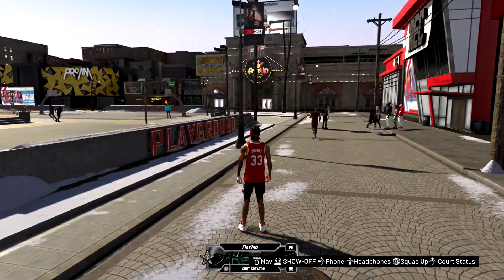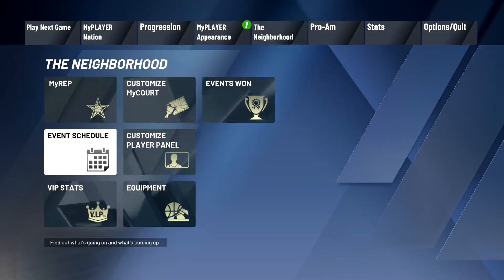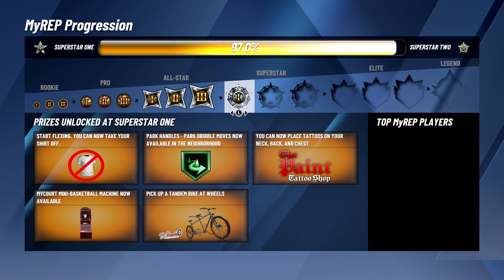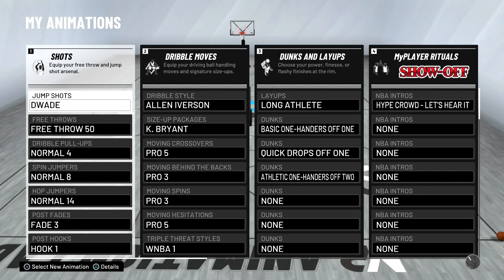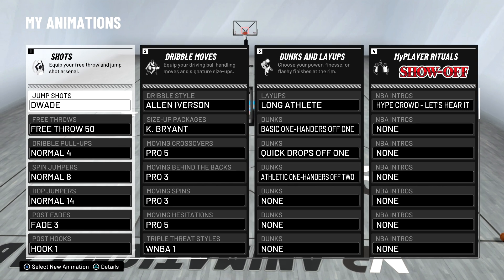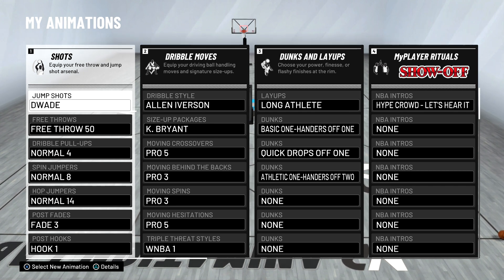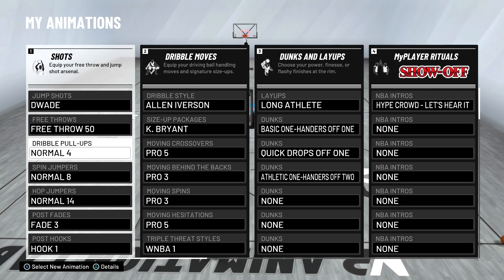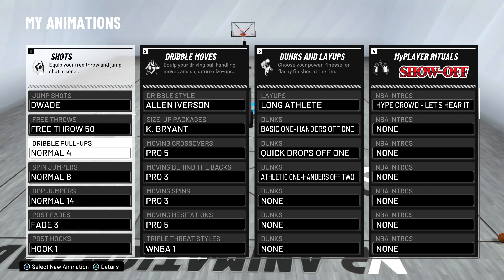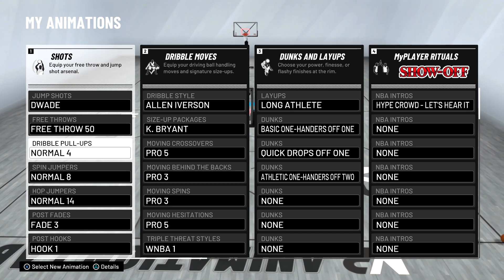Alright, now we're back on my player. For animations, let's go over the jump shots. The jump shot is D-Wade base — somebody in my comment section told me to put it on. It's like a 98 but with a bigger green window; I'm testing it out right now, so don't take my word on that yet. For dribble pull-ups, Normal 4 is the way to go. If you made my exact build, Normal 4 is the way to go — I promise you, it is the way to go.